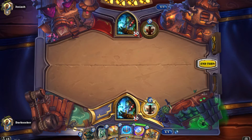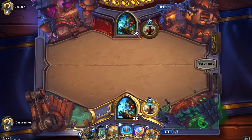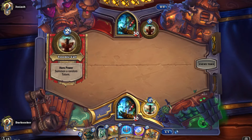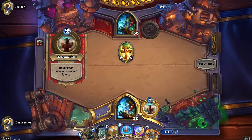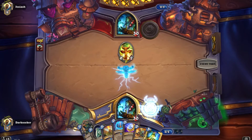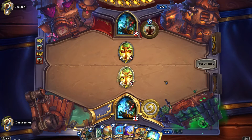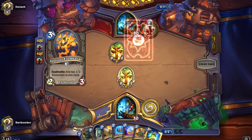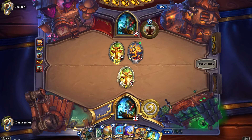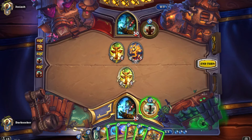Starting out here against another Shaman — we've got nothing to do on the initial turn, but it's worth scoping out what lies ahead. Devolve is in our hand, and Maelstrom Portal to deal with some low-health minions. He's taking things slowly too. Often with this deck you'll find there is nothing to do for several turns, so you just hero power until maybe turn four, where we can coin out a Belcher or White Eyes. Interesting — Devolve number two.